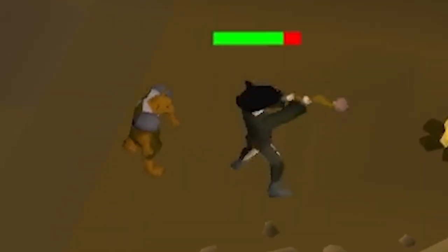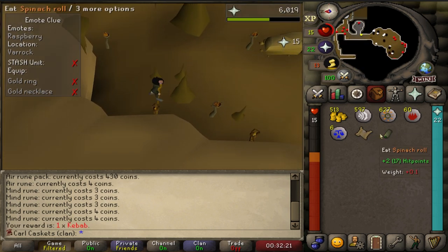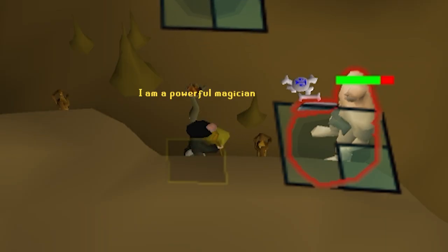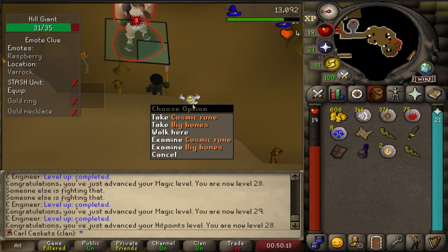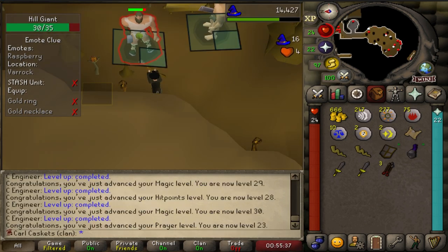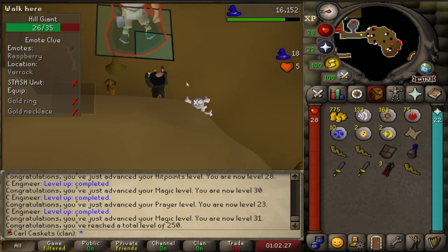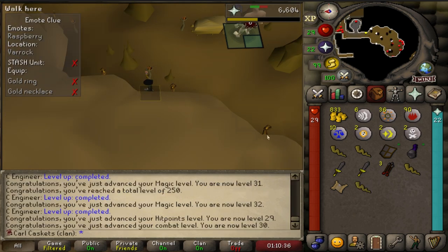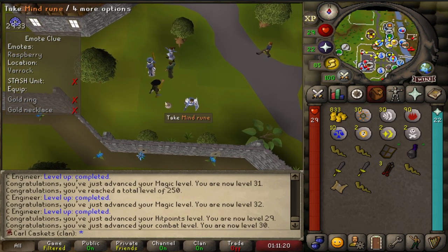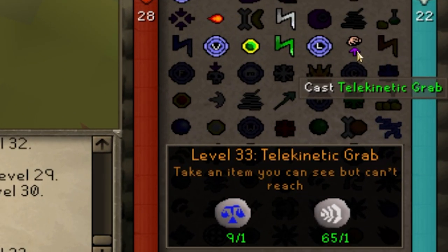That thing's level 42 - keep it away from me! I've never been afraid of a hobgoblin before. My first hill giant kill - currently terrified for my life. Magic level 27, 28, 29. First cosmic runes on the account. 30. First couple iron arrows. 31. First death rune drop. Hell yeah. 32. Six casts of Earthstrike left - free runes obtained. 33 magic - we can now cast telekinetic grab.